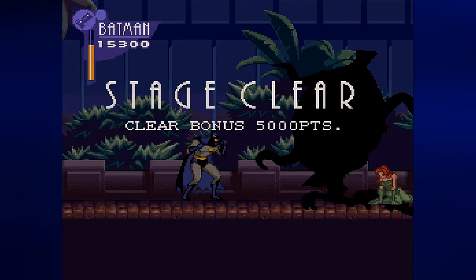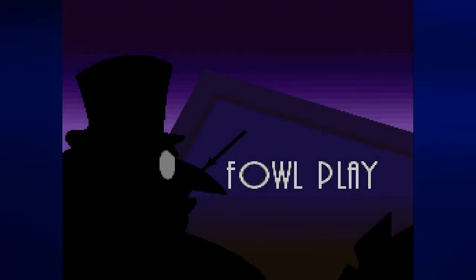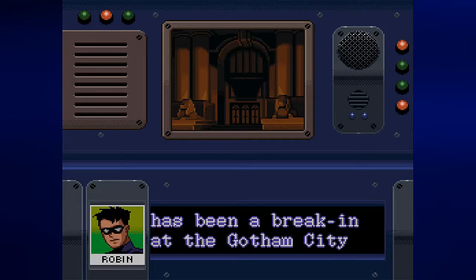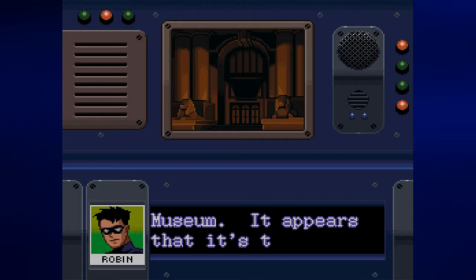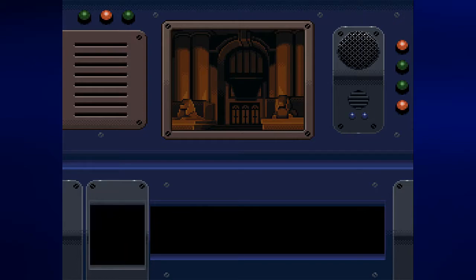I had a harder time with the stage than I thought I would during the practice run. We go straight to stage three — notice we're not getting passwords between stages. If you're gonna beat this on hard, you gotta beat it all in one sitting. We get a rare appearance from Robin in this game — he alerts Batman to a break-in at the Gotham Museum, seemingly the work of a large gang.